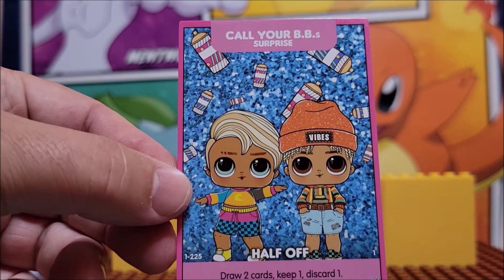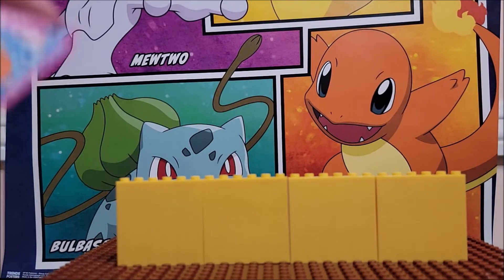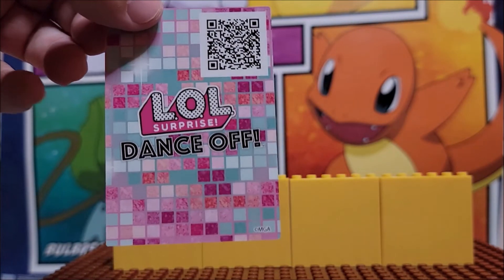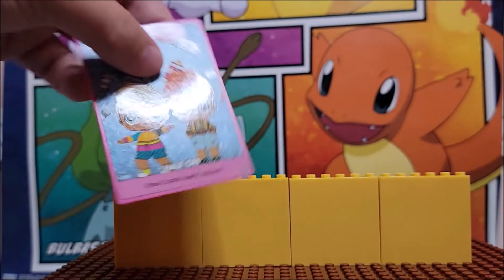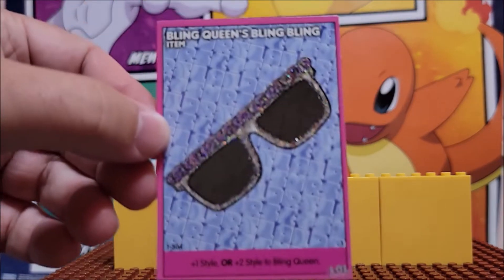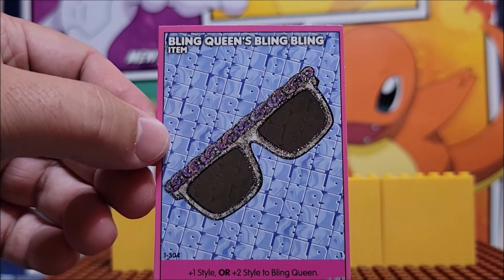Opening the first pack. We have cards including: Call your BBs — draw two cards, keep one, discard one. This one has a little feel to it. If you scan that code on the back, you can upload that to your online game. This is Bling Queen's bling bling item.